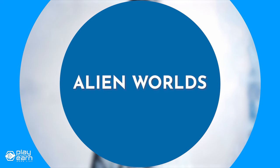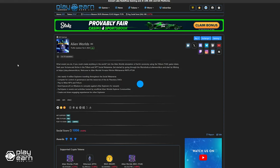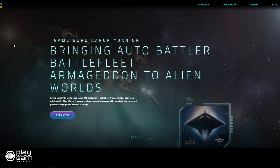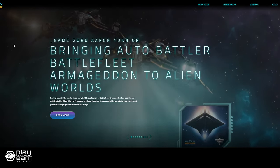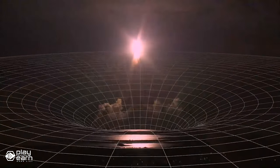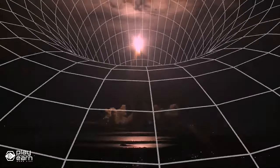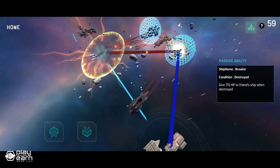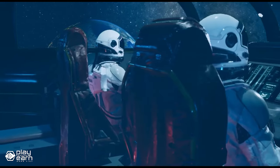The first game on our list is Alien Worlds. Alien Worlds is a space-themed DeFi card game being built on multiple blockchains — it runs on Ethereum, Binance Smart Chain, and Wax. Alien Worlds is a metaverse game where you can mine, battle, and govern in a sci-fi world using NFTs and DAOs. You can earn Trillium, the game's token, by mining on different planets, fighting other explorers, and voting for planetary councils.